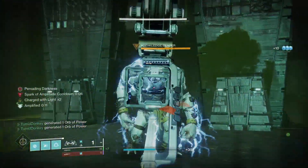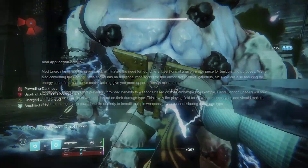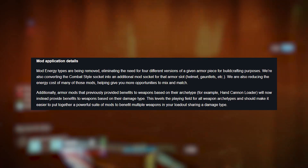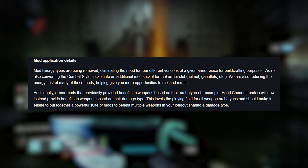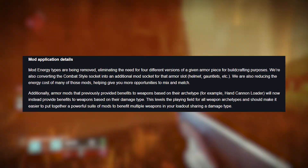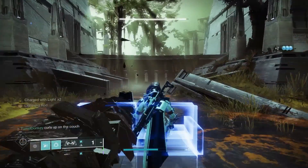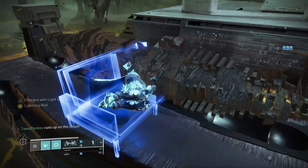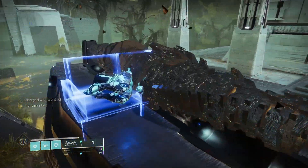The next big change is happening to the mods, and it's definitely my favorite. All mods associated with energy types, like Arc and Void, will have the energy type removed, and will become common mods that you can equip on any piece of armor. This will allow for a lot of creativity when it comes to making the best builds across all of your characters, and there will be some nasty combos to be made, I'm sure of it.